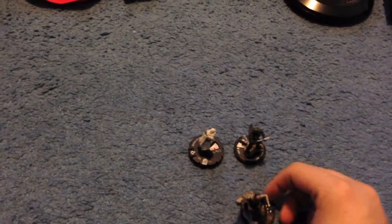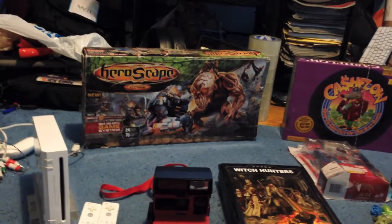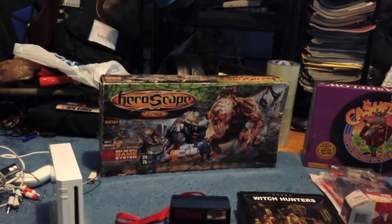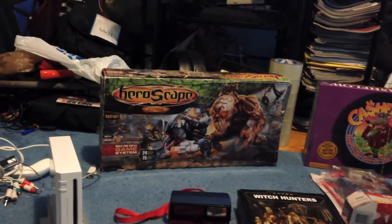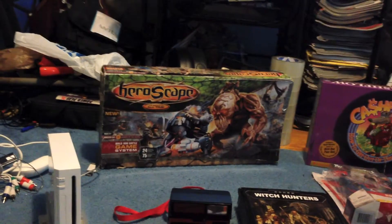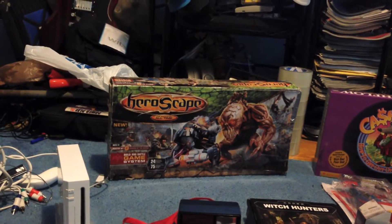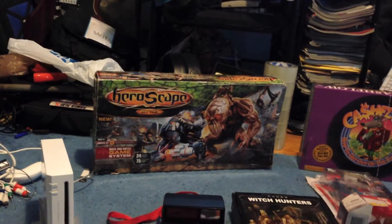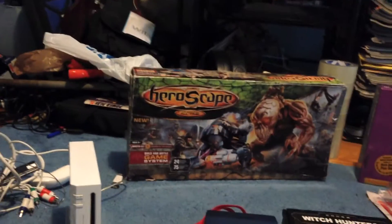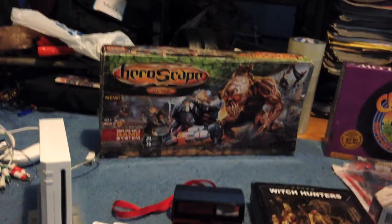It seems like they were a custom HeroScape player, because inside I found Arbiter, Master Chief, Ezio, Batman, and a few others — and they had printed-out cards. I think it's HeroScapers.com or something like that; these are custom cards for Heroclix figures. Unfortunately it's missing a bunch of stuff — wound markers, a couple cards, and a couple figures. I managed to piece together missing items from my spare bag, but still didn't have everything. It did come with an expansion worth about $50, which is always a great bonus with HeroScape.